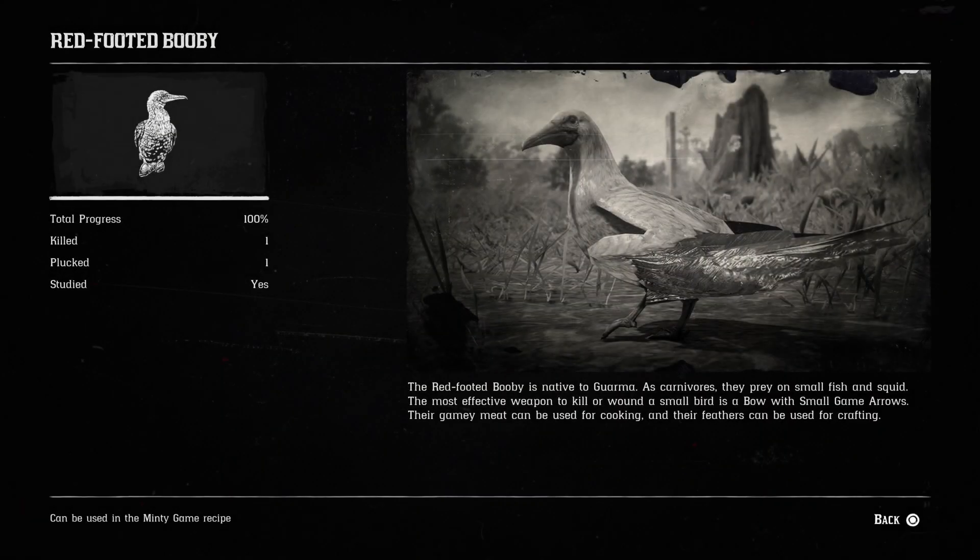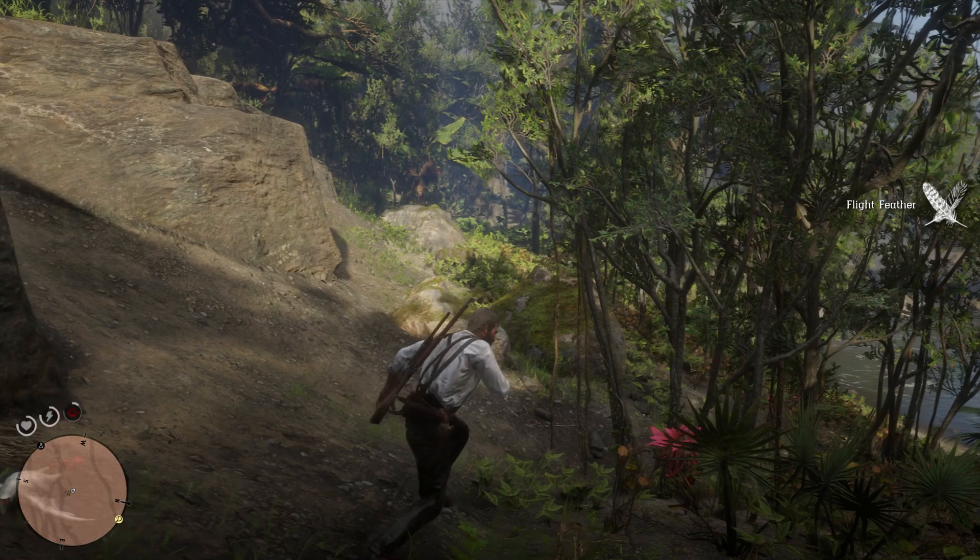The red-footed booby is native to Guarma. As carnivores, they prey on small fish and squid. The most effective weapon to kill or wound a small bird is a bow with small game arrows. Their gamey meat can be used for cooking, and their feathers can be used for crafting.